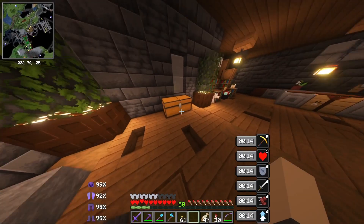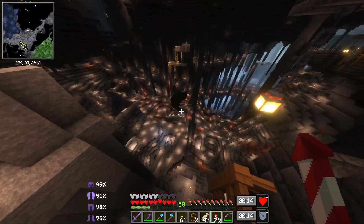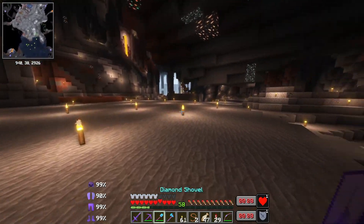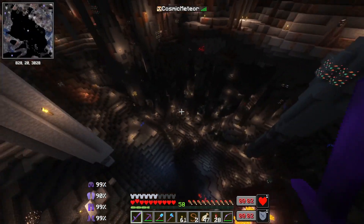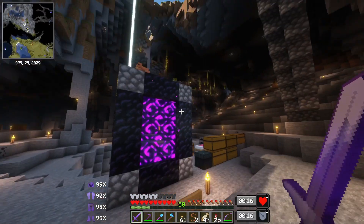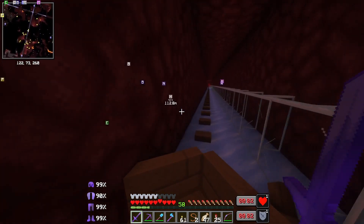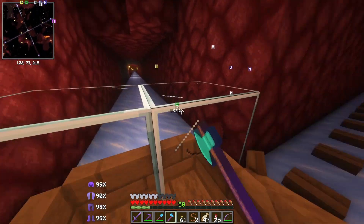I don't have leads — I could have sworn I had slime somewhere. We do have a lead but I want to get slime just in case we need to help maneuver this frog. There is a slime chunk down here but there's no slime in it, and there's another slime chunk over here — also no slimes. Magma creams should spawn in the basalt delta, which should be right down here. I don't think I have silk touch.